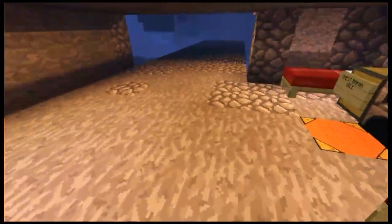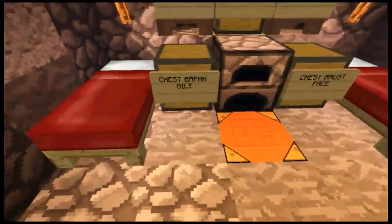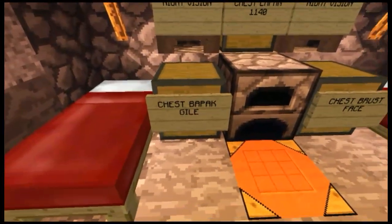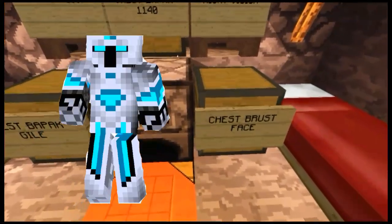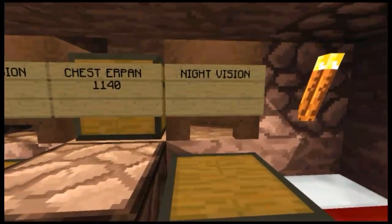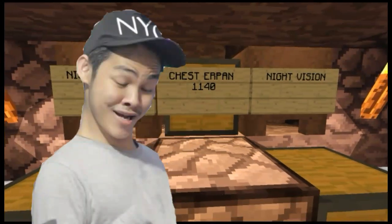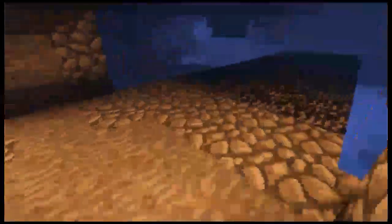Waduh, ini sangat-sangat dalam banget. Ini mau kemana? Pokoknya kita langsung saja ikuti. Dan ternyata kita sampai menuju ke sebelah sini ada kamar, dua kasus. Dan ada tulisannya. Di sini ada chest. Bapak gile dan chest. Brucefest. Brucefest itu adalah movement. Dan di sebelah sini ada Nickvision. Chest Airpon 1140. Nickvision. Seperti itu. Dan ini sangat-sangat keren. Ini seperti apa ya? Ini sangat-sangat keren, tapi ini gelap.